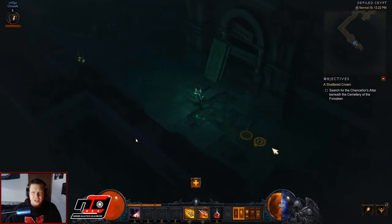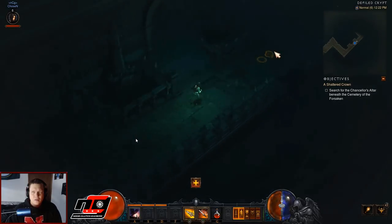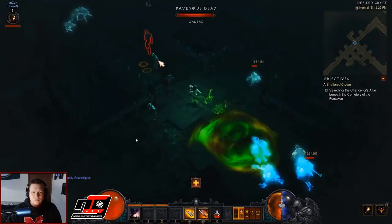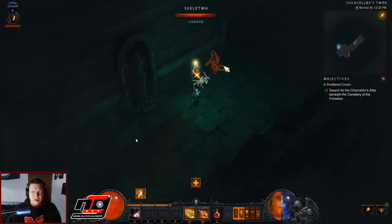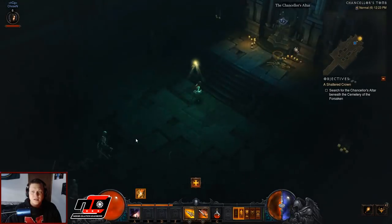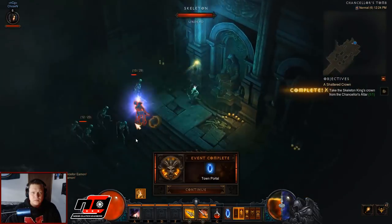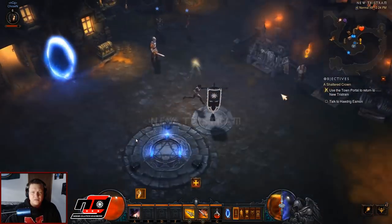I went to the Defiled Crypt up to the far north of that cemetery. We're looking for the Chancellor's Altar down in here, so we make our way through the Defiled Crypt. Then we find Defiled Crypt level 2, which is where we're going to find the Chancellor's Tomb. We go up there and kill him, and then we go to town.